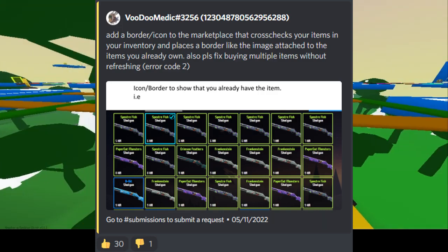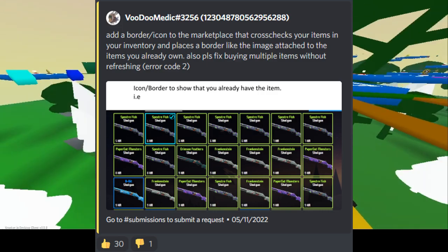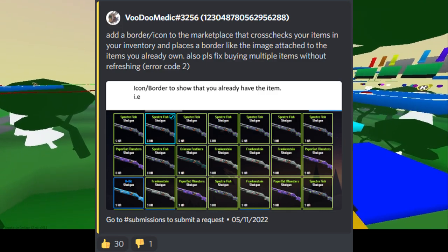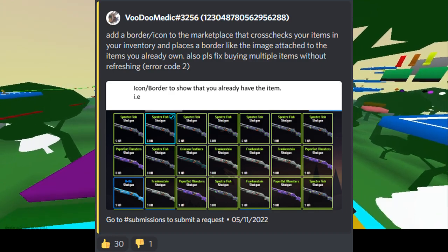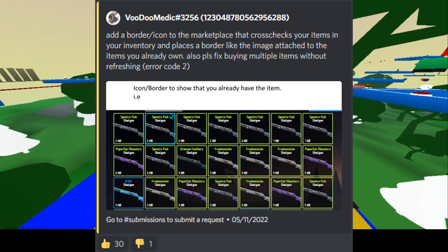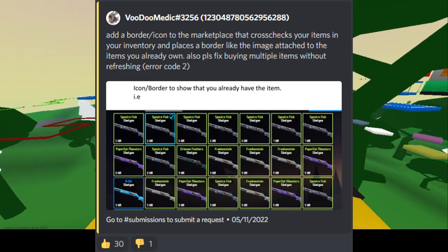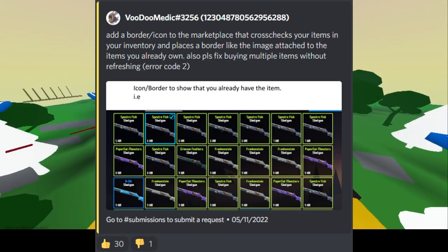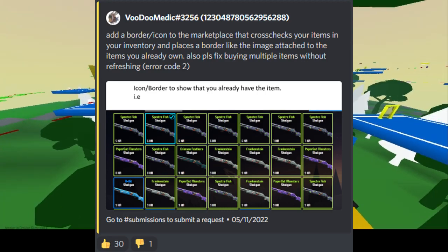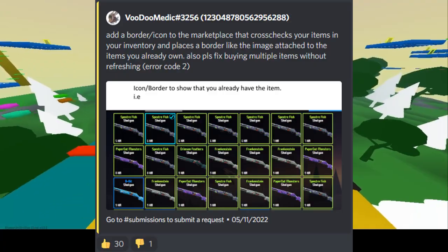Also, please fix buying multiple items without refreshing — error code 2. I believe they have that at the moment just to stop alt accounts or something, however it really doesn't have a need to be in the game at the current moment as it's just the Crunker market, it's nothing that big. Speaking on the first suggestion, in my opinion that would definitely be a good choice to have if you're trying to collect all the items. It could definitely be a toggleable thing just like a couple other things are on the hub, and it would also add more customization to it, which is always a benefit.